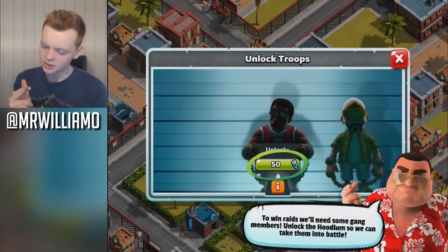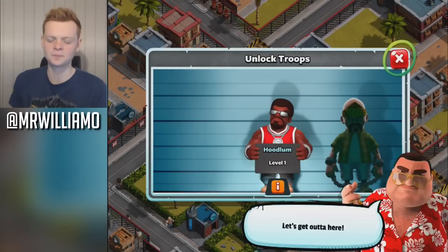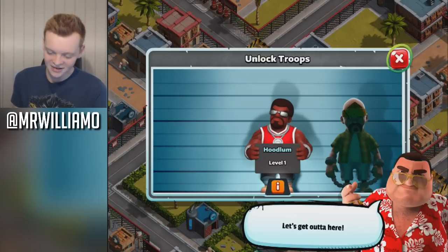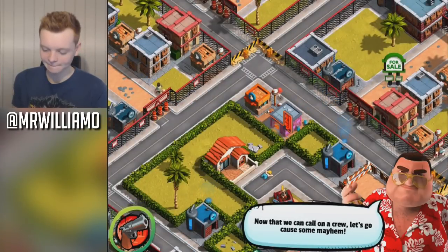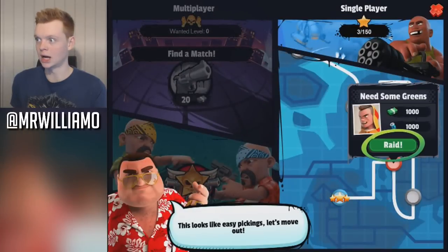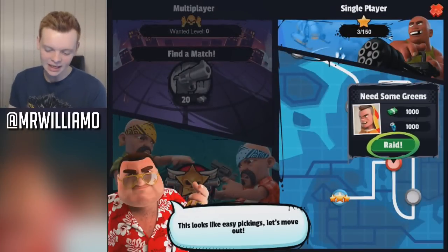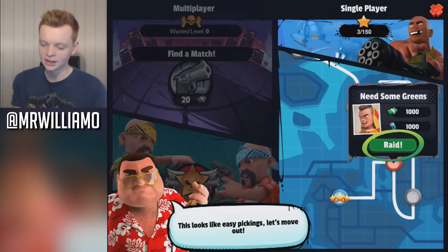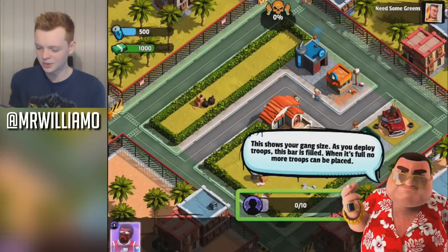'To win raids, we'll need some gang members. Unlock the hoodlum so we can take them into battle.' I want that guy but I'm going to have to go with this guy first — he looks like an actor, the guy from Hot Tub Time Machine. Now let's go cause some mayhem. This looks like easy pickings. Need some greens — that sounds a little bit rude. But this is pretty sweet so far.